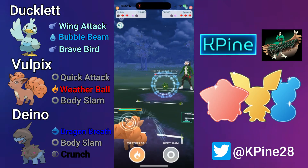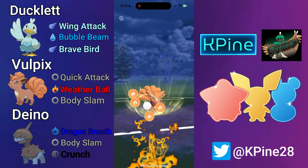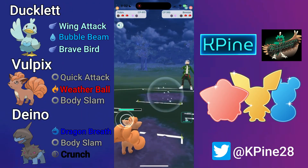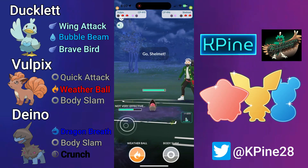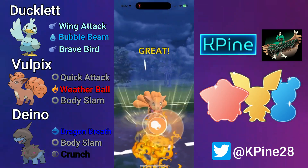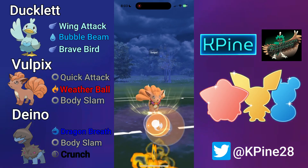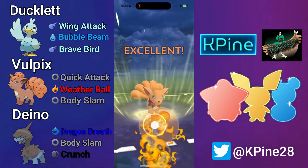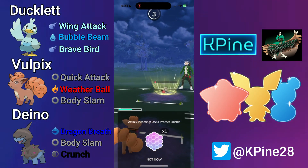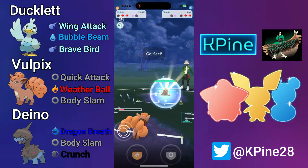I'll shield once and then try to commit to a heavy Quick Attack farm — a tall task given how bulky Bronzor is. I end up throwing a Weather Ball on the CMP tie to take out the Bronzor before they get to another Psychic Shock. Shelmet comes back in and definitely won't appreciate the Weather Ball. I expect my opponent to throw away the Shelmet, save their shield for the back, and I make sure to throw on good timing to maximize energy gain. The Shelmet does get to a Body Slam, which I let go and put it all onto Ducklett.